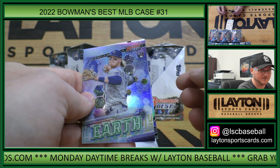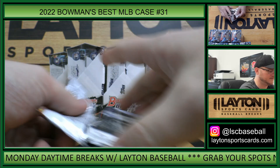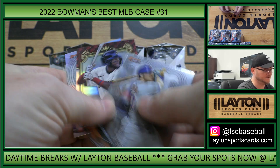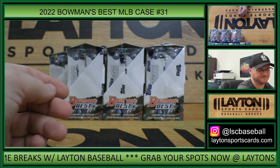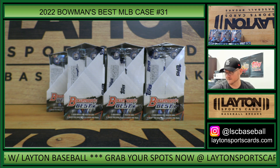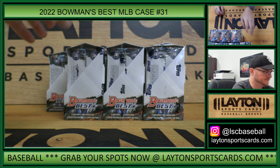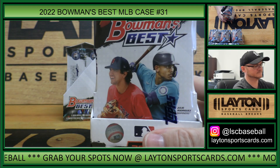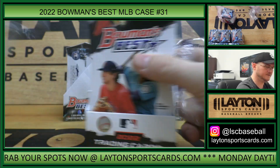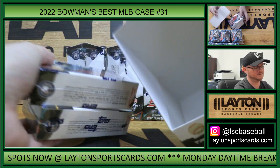Bobby Witt Jr. elements of excellence rookie and Jaron Duran rookie refractor. Jeremy Peña rookie. Churio and Chris Bryant. Jeremy Peña rookie.